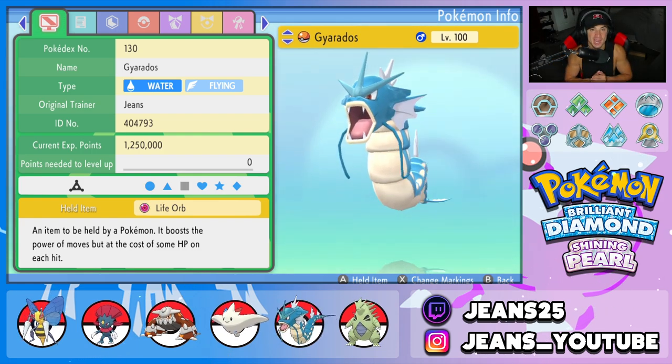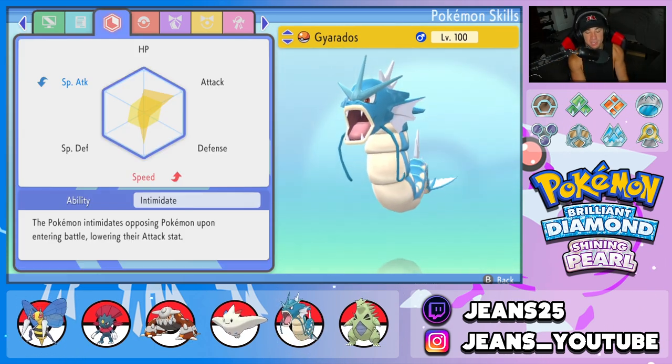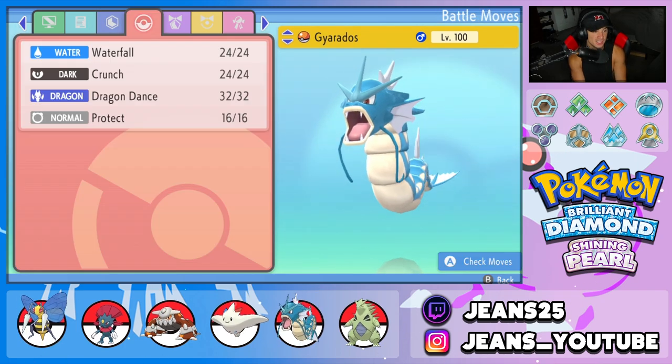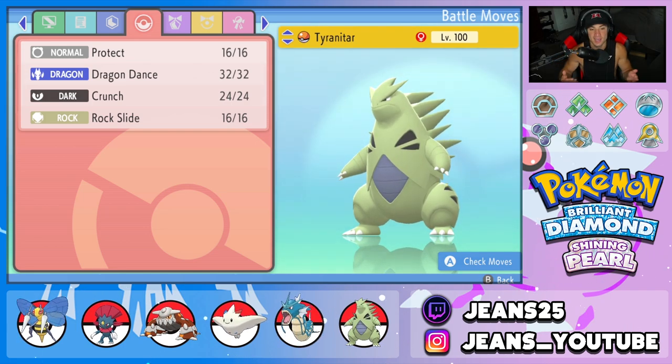Fifth Pokémon is Gyarados — I absolutely love Gyarados in BDSP. It's super powerful with Intimidate and a great moveset. Holding a Life Orb, rocking Intimidate as the ability, and the moveset is Waterfall, Crunch, Dragon Dance, and Protect.